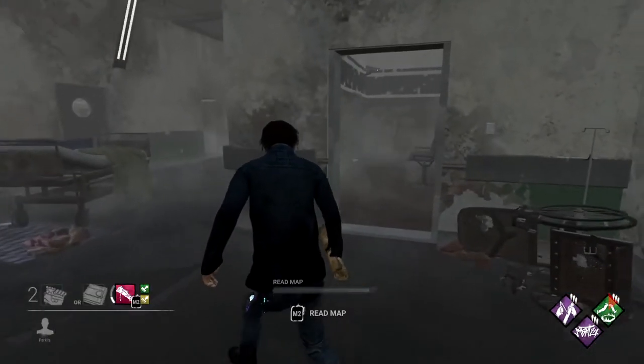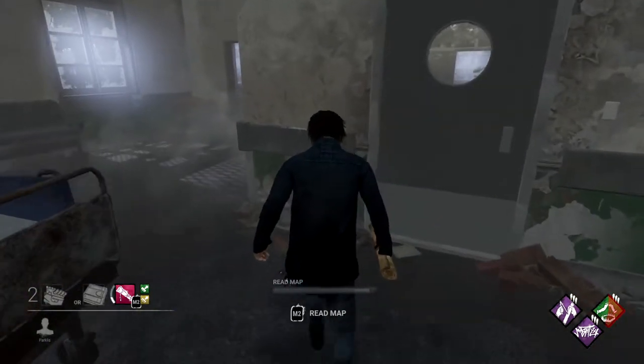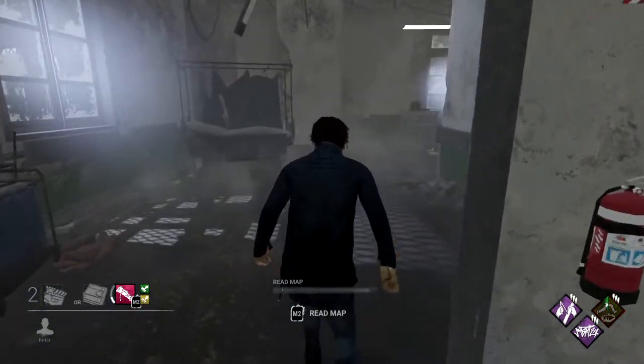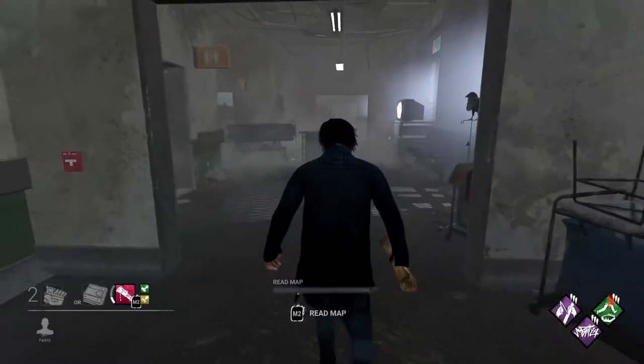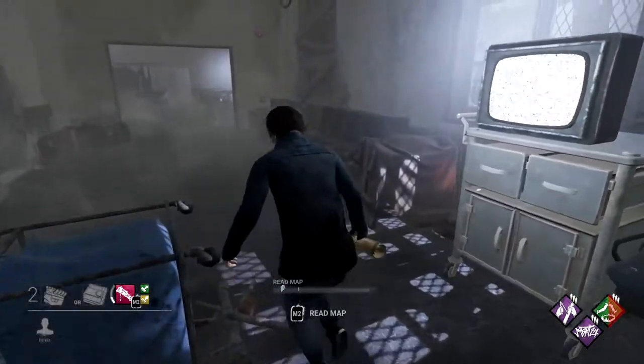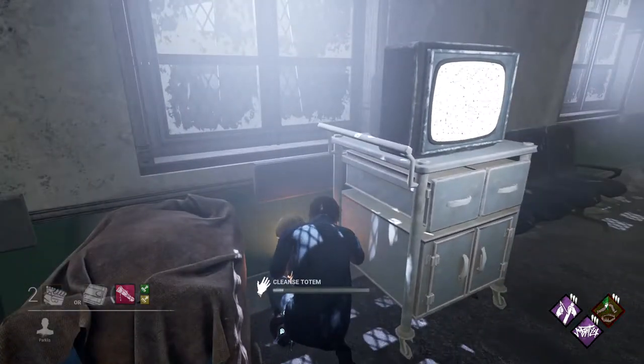The next outer hall totem is one of the more easier ones to spot. These halls tend to tee off between the outer rooms, so in this one it's going to have some junk like a gurney, and up against the outer wall some benches. In the tee between one of these benches and the TV is going to be the totem itself — just keep an eye out if you happen to see a gurney nearby.